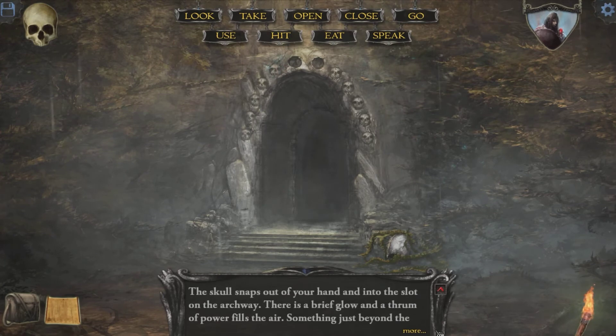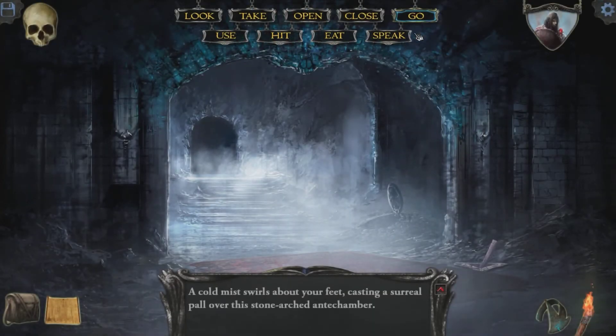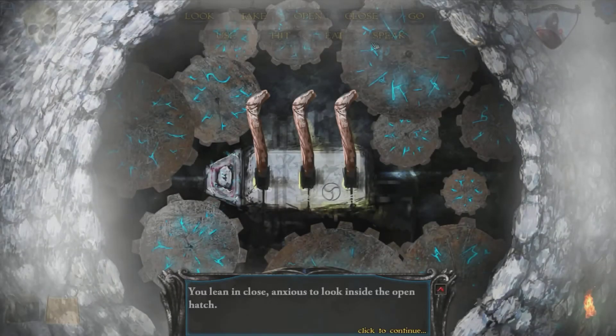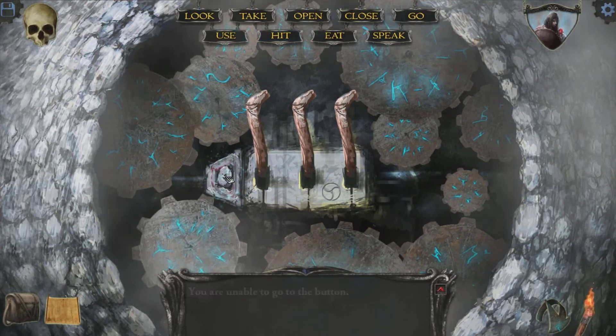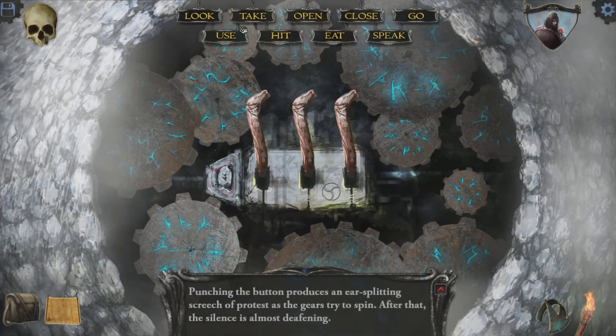The skull shoots out of your hand and into the slot on the archway. There's a brief glow and a thrum of power fills the air. Something just beyond the door seems to have come alive. Was that the archway? Holy crap. Punching the button produces an ear-splitting screech of protest as the gears try to spin. After that, the silence is almost definite. That took like 15 minutes to figure out. These puzzles are difficult.